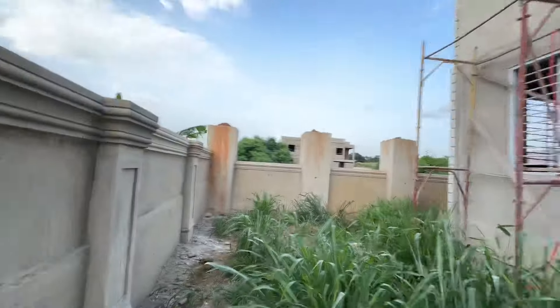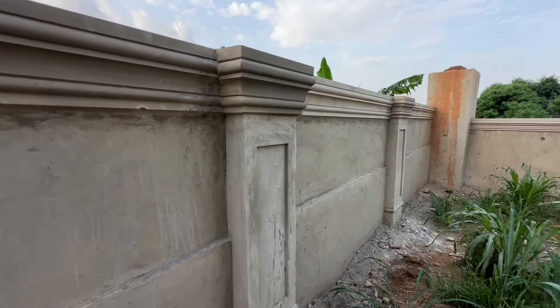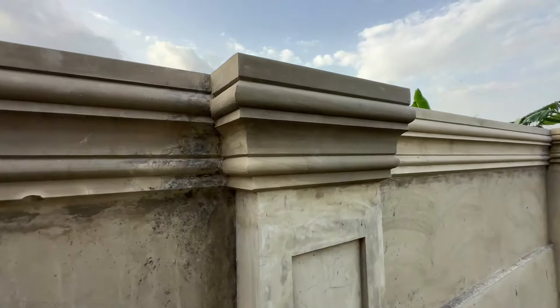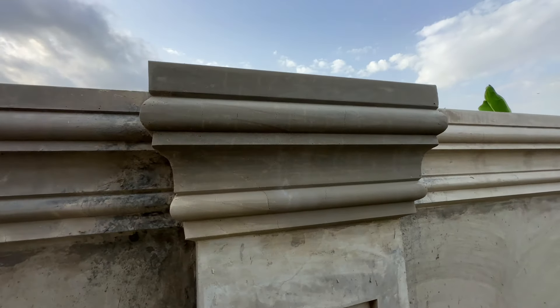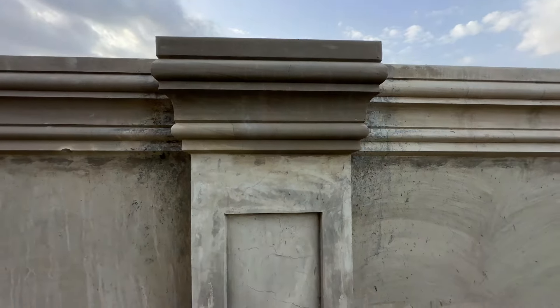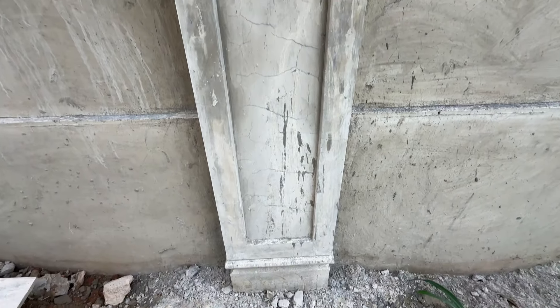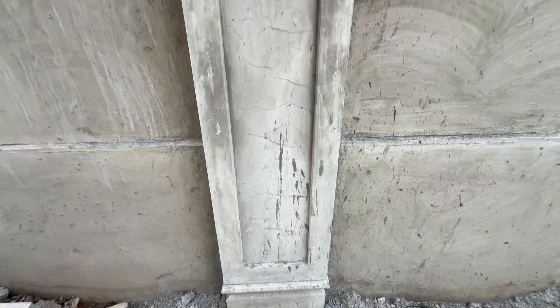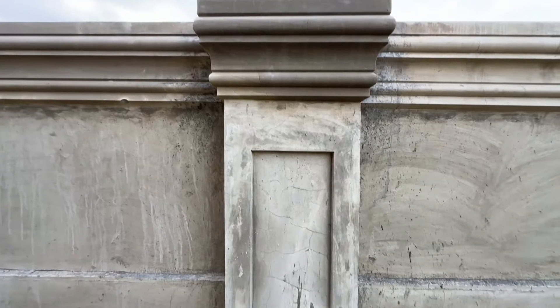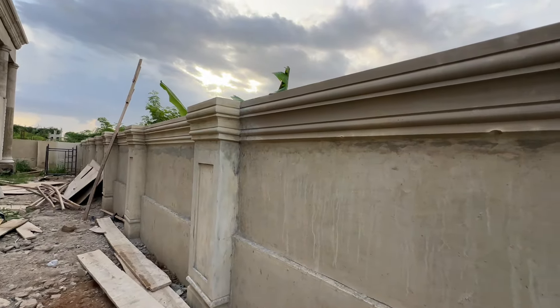Follow Ebenco if you want to make your house look standard, you want your coping wall to look genuine, you want your wall to look beautiful. Look at this coping. Look at this modding that you are seeing here — we use sand and cement. This is not a precast, this is not a casting. Look at the columns. That's why you need to follow Ebenco. Our number again: 0548118349.